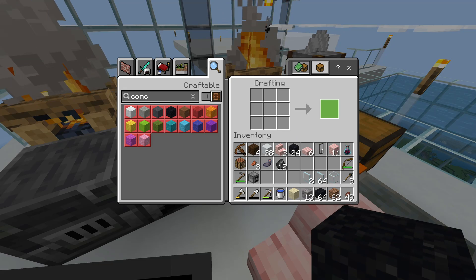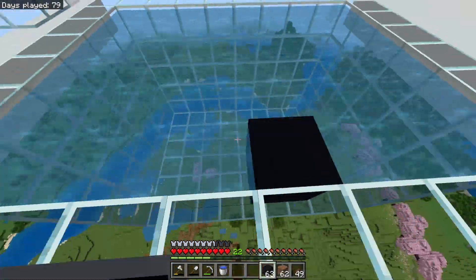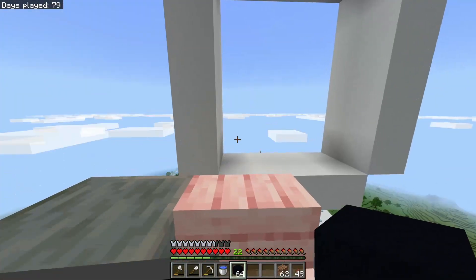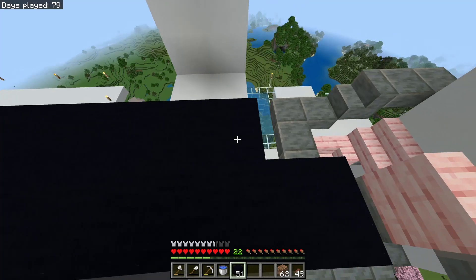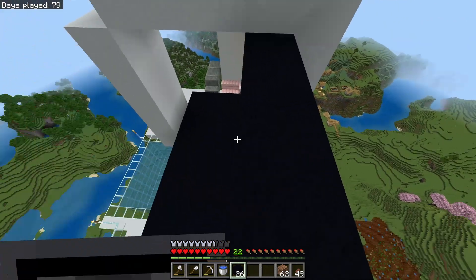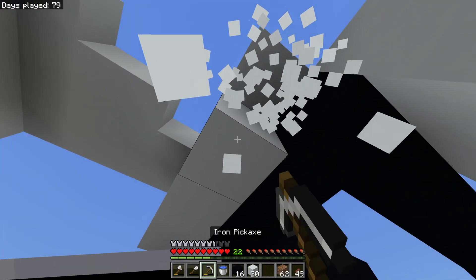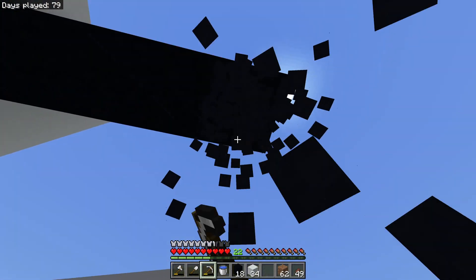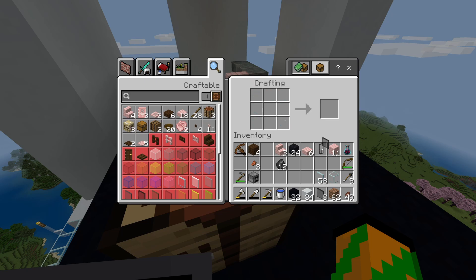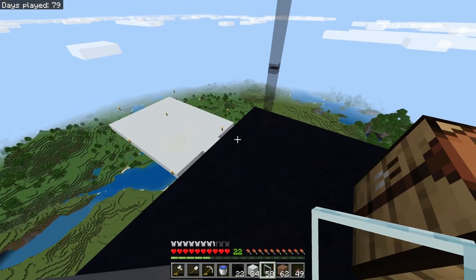88 concrete powder — that should be enough, fingers crossed. I only have one ink sac left now. In the movie it was kind of like a rectangular box that went more over on this side. I'll cover this entire area with black concrete and that should be good. On these corners instead of having full concrete blocks, I think I'm going to make black stained glass panes so I can actually see through them and it doesn't look as drab.